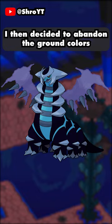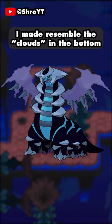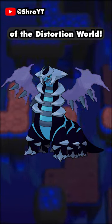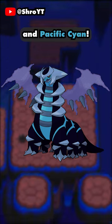I then decided to abandon the ground colors altogether and focus on the many shades of blue. My favorite part of this recolor is the wings, which I made resemble the clouds in the bottom of the Distortion World. The colors used here were Cerulean Frost, Rich Black, Ultraviolet, Police Blue, and Pacific Cyan.